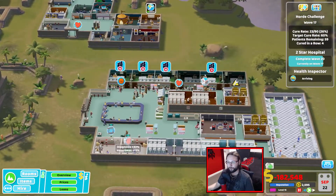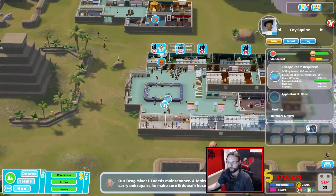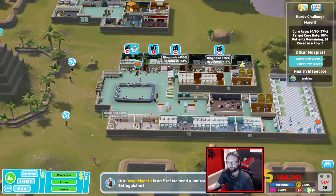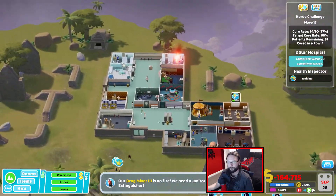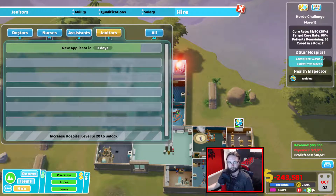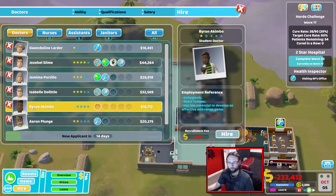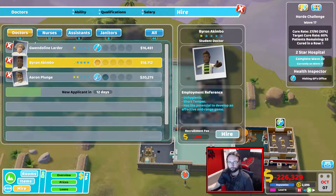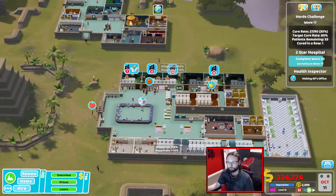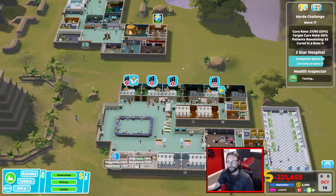We'll send the patient home now — might as well send you as well. We're probably going to have had a death already anyway. Drug mixer level 3 is on fire. Yeah, we need more janitors. Is anybody putting that fire out? Thank you. I'm hoping for the queues to go down on the GP's offices, because then we can get some training crammed in. Then they'll do better, and then the hospital in general will do better.